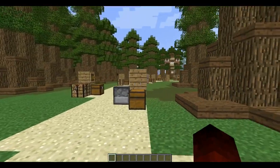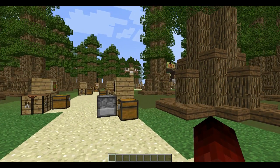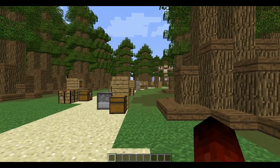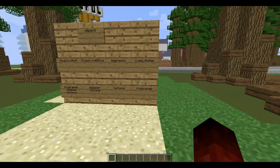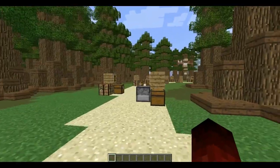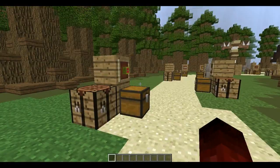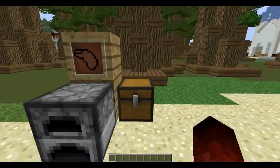He programmed an item that has a really cool thing to it. When I'm reviewing the item, I'll say that he was the one who programmed it. So that's about it for the credits. Let's head on to showing off the items, blocks, and mobs.